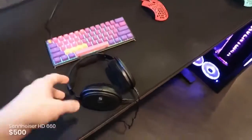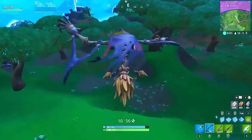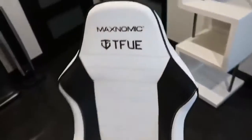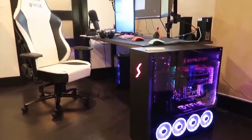His headset is the Sennheiser HD 660, and he uses a Shure SM7B microphone, each costing around $500. Feels like most of his equipment starts around the $500 mark, because even his gaming chair, the Maxnomic Pro Chief, will cost you $500, although you won't get the custom Tfue font on the headrest. The gaming chair tucks neatly under an Uplift desk — he actually has a mechanical desk for lowering and raising if he needs it.